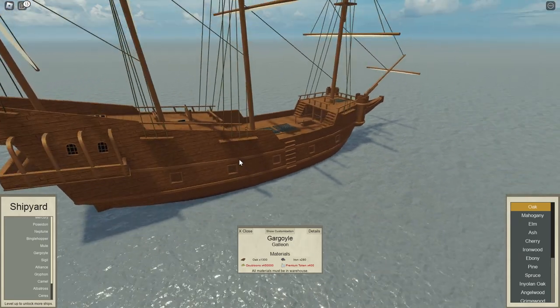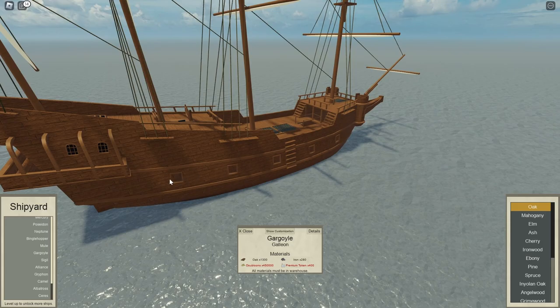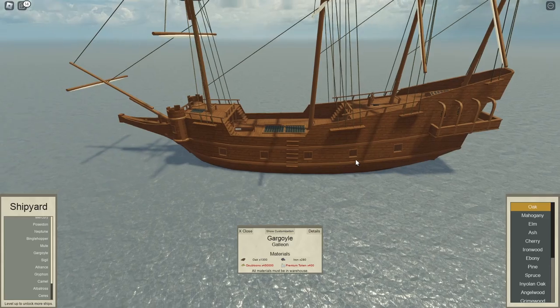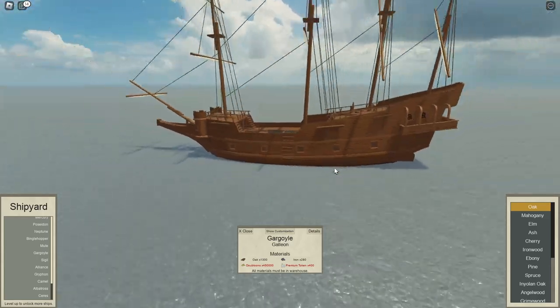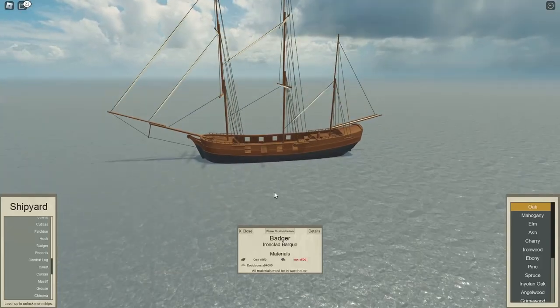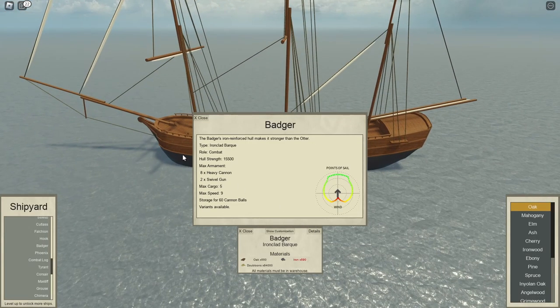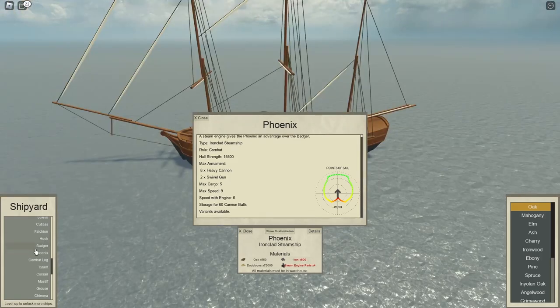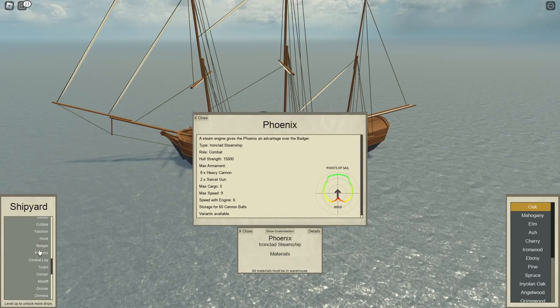The only downside is you lose the heavy cannons and they're all swapped out for mediums, but you're not really going to be using this for anything else than trading so you might as well do that. The Badger is back for a limited time. I'm not too sure whether you'd want this because if you're going to get a Badger you might as well get a Phoenix — there's not really any drawback of getting the Phoenix over the Badger.